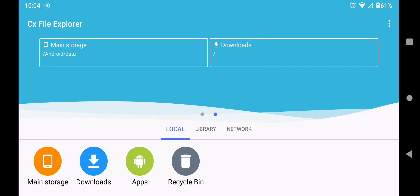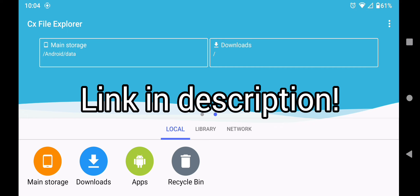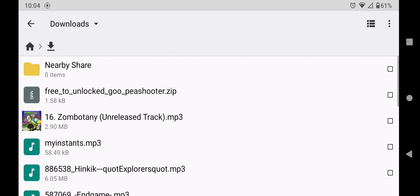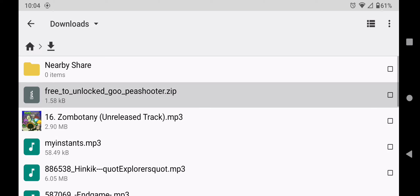Alright, so the first thing you're going to want to do is to download the link in the description of this video. After you've completed that, you're going to go to your downloads and find this file for you to unlock Goopy Shooter.